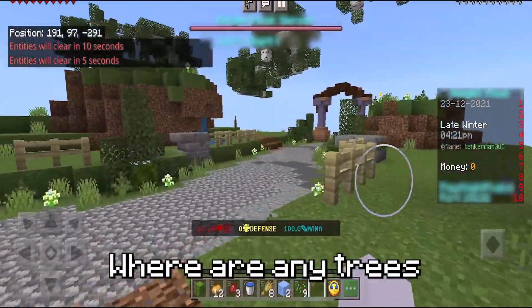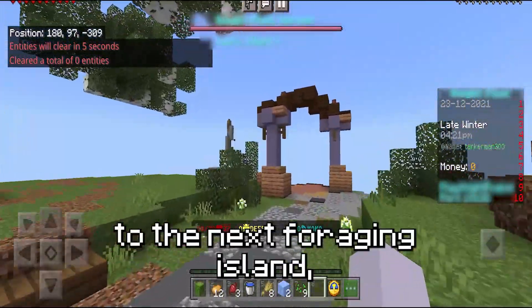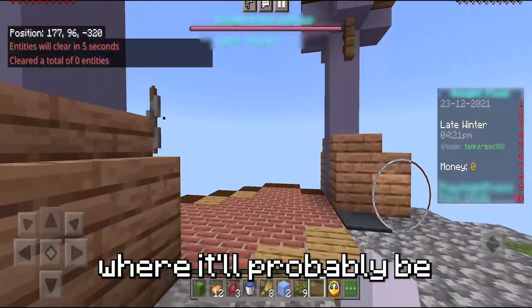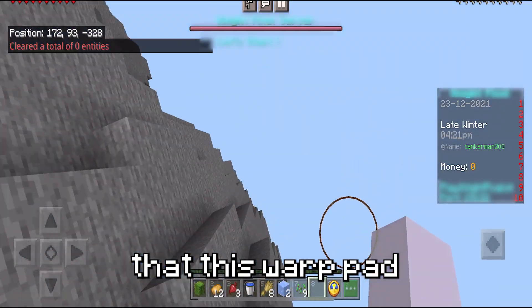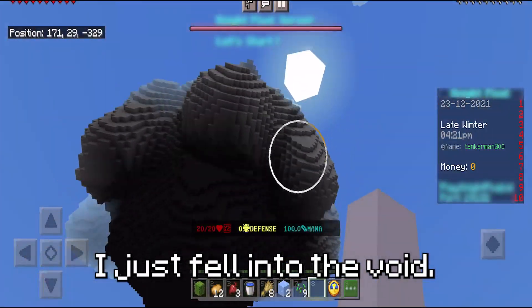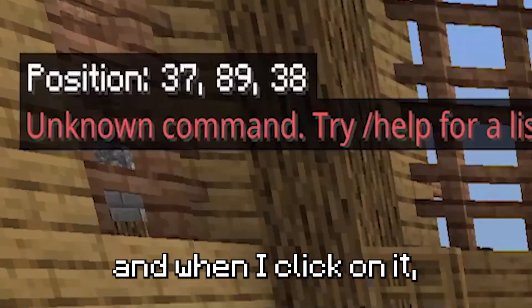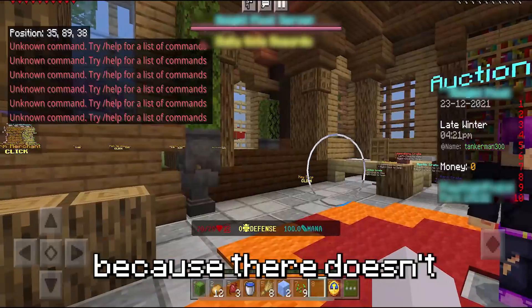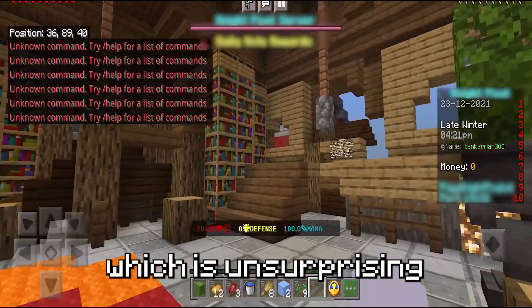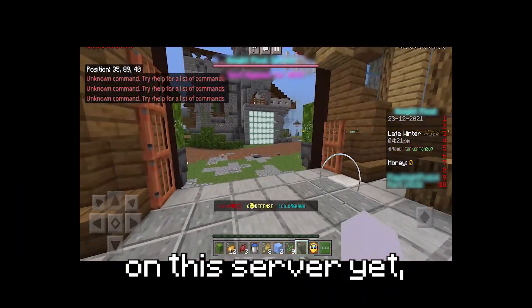Where are any trees that I can chop down? I don't really see any. Let's keep going on to the next foraging island, where it'll probably be the exact same story — except the warp pad doesn't seem to work and I just fell into the void. Let's check out their version of the auction house — and when I clicked on it, nothing happened. It just said to use the help command for commands, because there doesn't seem to be an auction house.